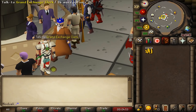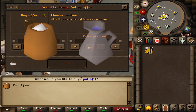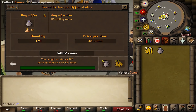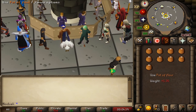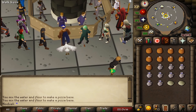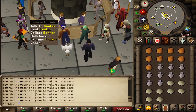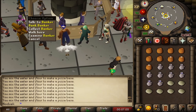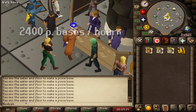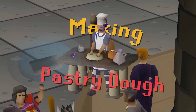Making pizza bases requires 35 Cooking. They're made by using a pot of flour on a container of water. The best approach is to gather your jugs of water yourself to save money. Withdraw 9 of each supply and use them together, pressing 3 to make the pizza base. Once your inventory is complete, deposit and repeat — you'll also have empty jugs and pots to sell. You can average around 2,400 pizza bases per hour, resulting in over 90,000 GP per hour profit.